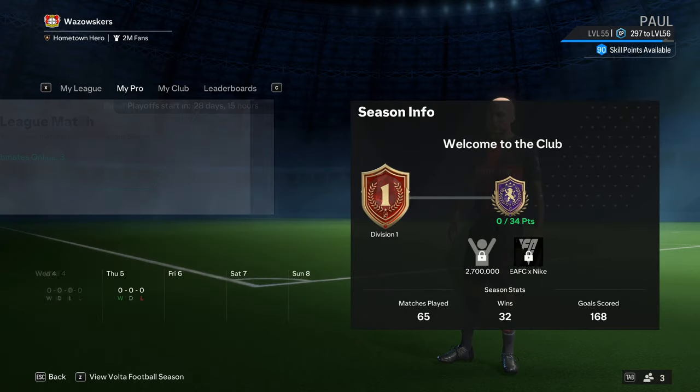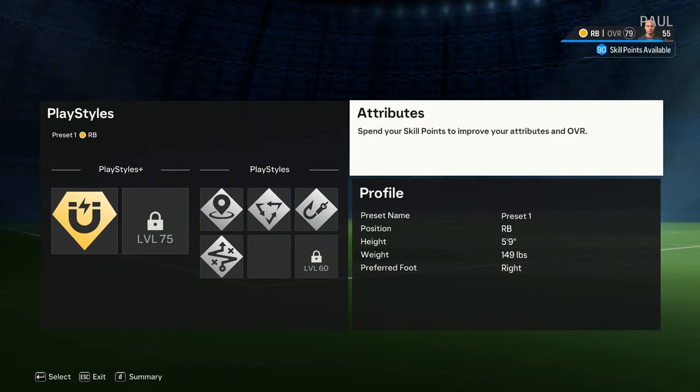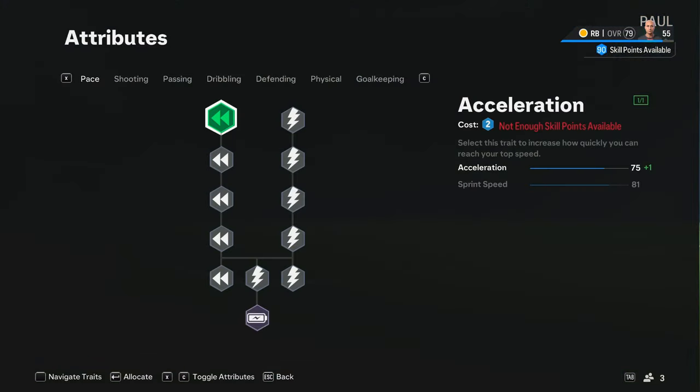What I'm going to show you here is that I'm inside of a Pro Clubs lobby. I go over to my character Shalombo Paul, click on one of my presets, go into attributes, and as you can see in the top right I have 90 skill points because I'm a level 55.